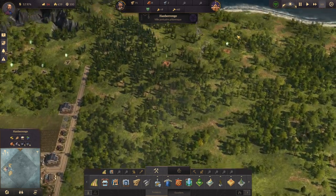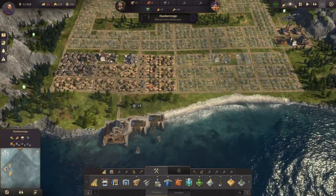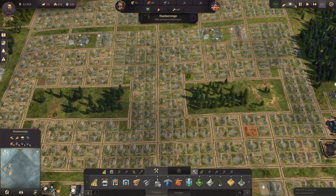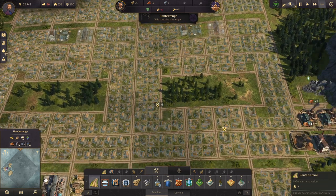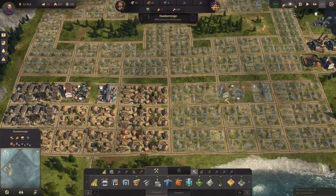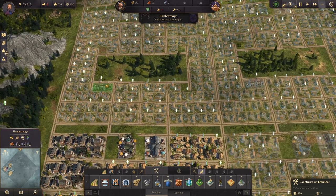On va se rapprocher aussi de ces deux zones-là parce qu'on va en avoir vite besoin. La brique avance et je vais vous montrer pourquoi on fait ça. On va constater une petite erreur ici par rapport à là, c'est plus logique. Ensuite on enlève les casernes de pompiers superflues, on prend les pompiers et hop : les doubles casernes de pompiers.